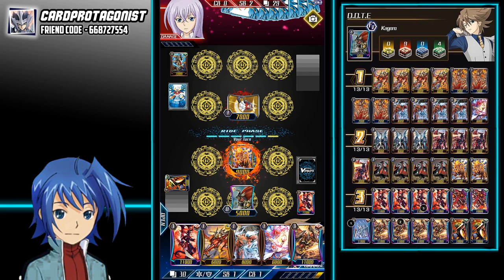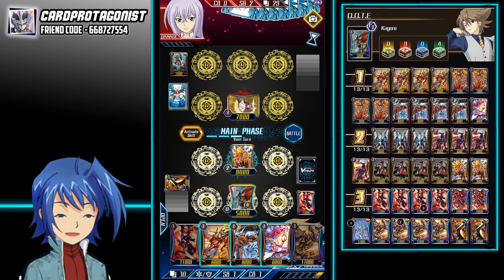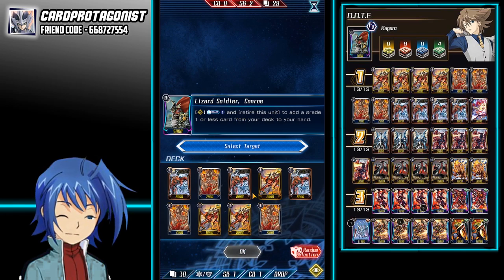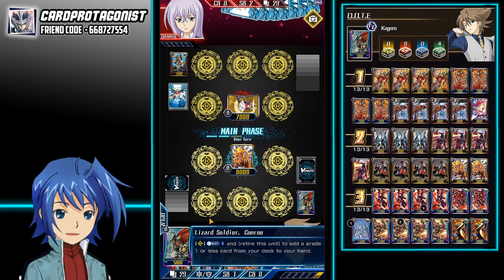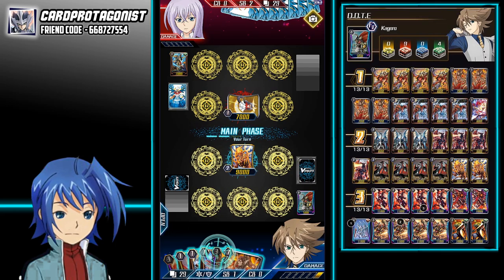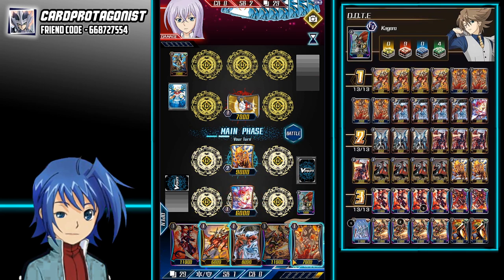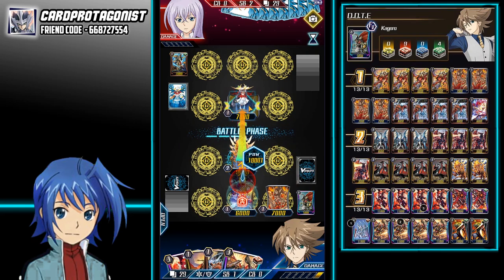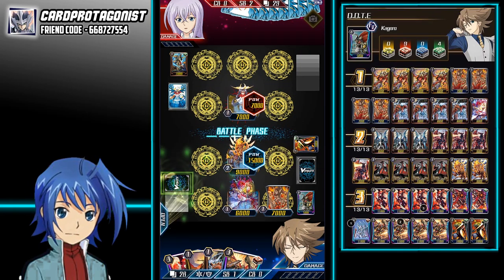We're going to ride into this guy. Even Bellacosity would be good because we'll be able to Counter Charge. We could use Conroe's ability to search out perhaps a booster so that we can utilize the Counter Blast in case I check a heal. I already have my Vanguard booster ready. It's going to call it to the back and just proceed to attack. Don't give it too much damage. Just a heal trigger — you want to make sure to not waste your heal triggers.